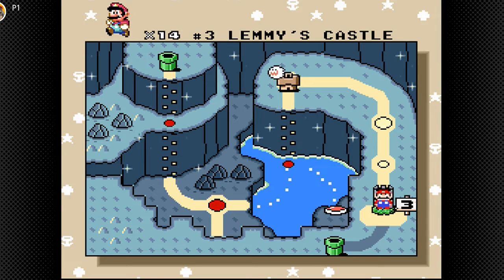Hey guys, it's YoBudMan here, back with another video. Today on Super Mario World, we will be confronting the boss of this world, Vanilla Dome, World 3. As you can see, the boss is Lemmy, from the title of this level, Lemmy's Castle.